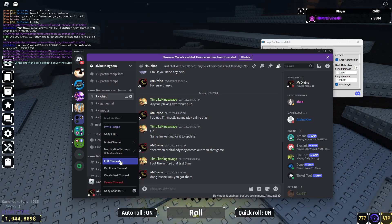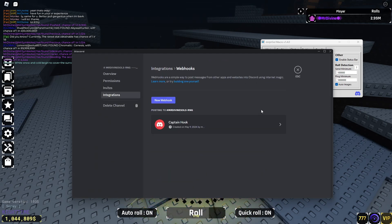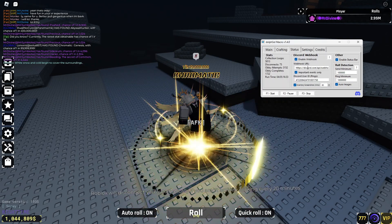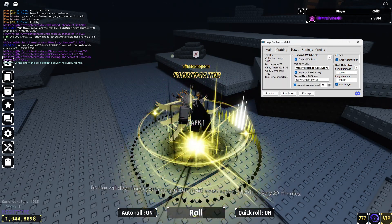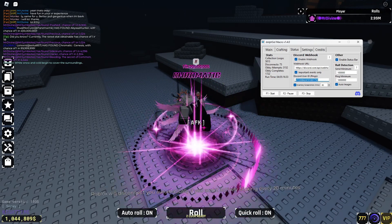For the status webhook URL, you go to Discord, pick a channel, go to Edit, then Integrations, then Webhooks, and create a new webhook. Copy that webhook URL and paste it into the macro.